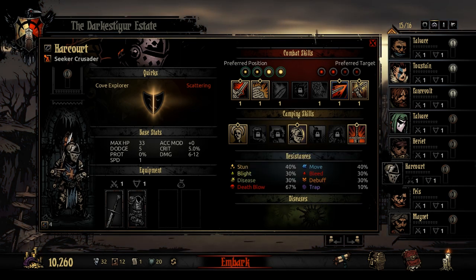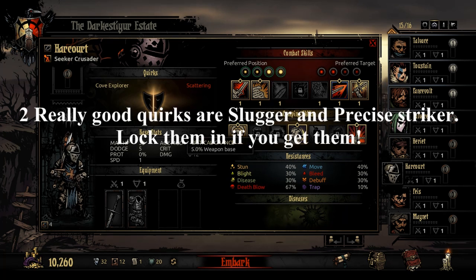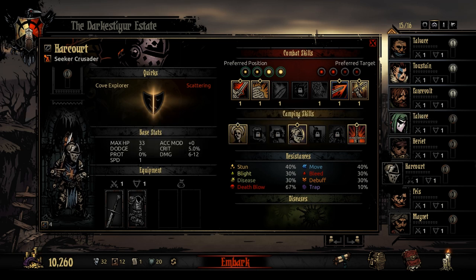For quirks, you're looking for things like Slugger. Basically anything that gives you crit or damage boosts. Maybe a bit of dodge if you wish, but mostly centre around damaging crit if you can.